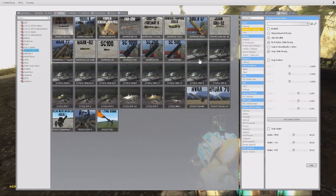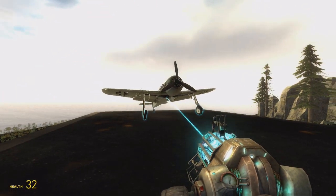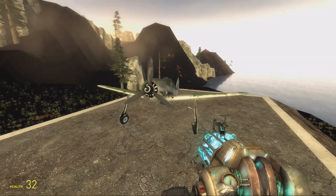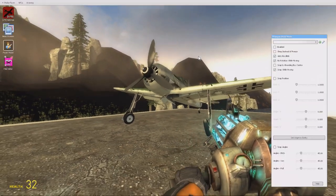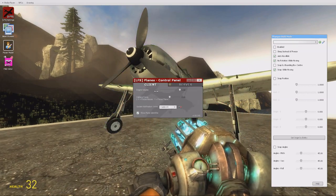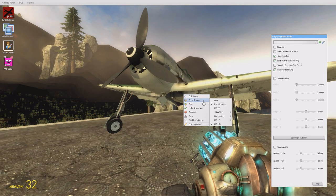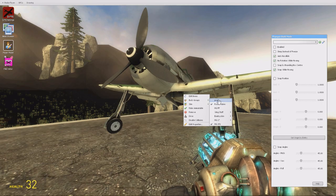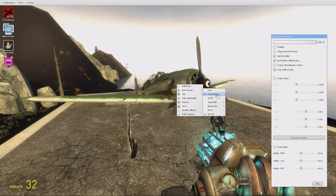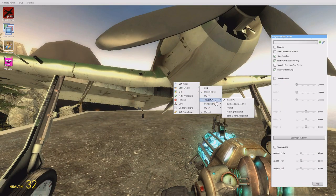We're going to begin with the FW-190 A1. There are a lot of planes, and not only that — they also have loadouts. All cockpits are animated and stuff, so it's a pretty nice pack. Here we have LFS settings. If you right-click on it and select body groups, you can change the loadout of it. Wing stuff is visible there.